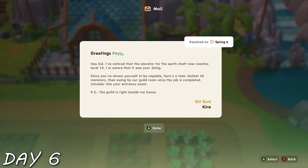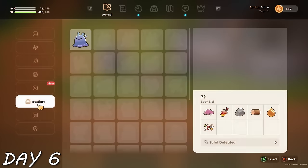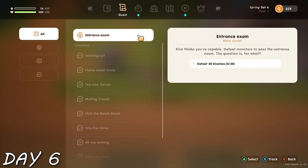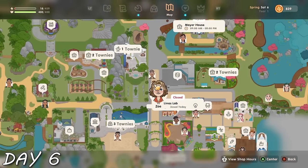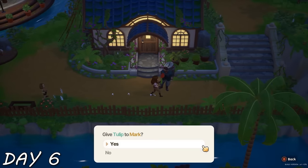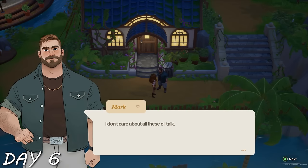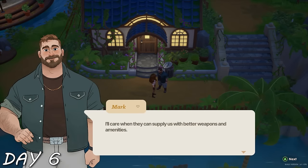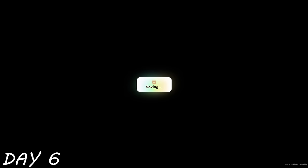I didn't have enough stuff to make a bar, but I did well enough that Kira sent me mail letting me know the Band of Smiles — the guild that fights monsters — were interested in me. They gave me the quest to defeat 30 different monsters. After using up all my energy, I remembered you can find characters on the map, so I visited Mark and gave him my first ever gift — a tulip. He liked it, and our love story is setting sail.